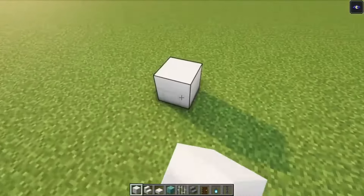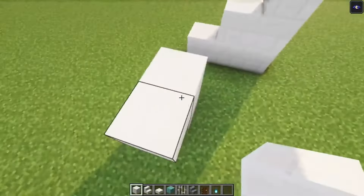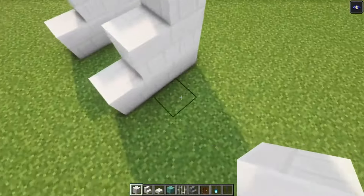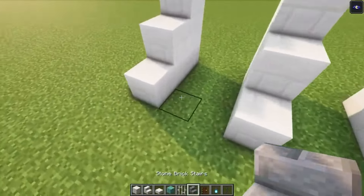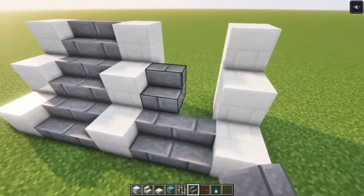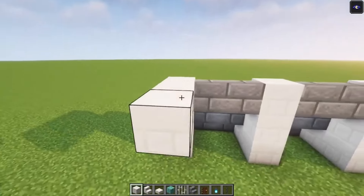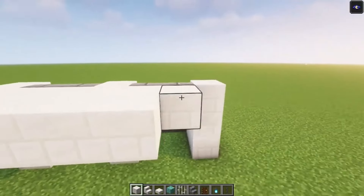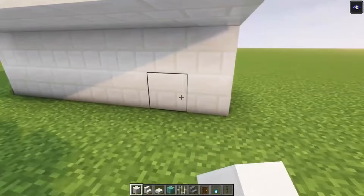We're going to start off with a three high staircase. You want to skip two blocks then build the same thing on the other side and we are going to repeat it just one more time. After that you can just simply add some stone brick stairs. Just fill this in. Then you want to go out two more blocks and make sure that you fill this in as well so that no mobs can spawn over here.